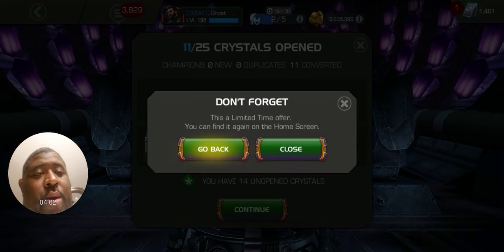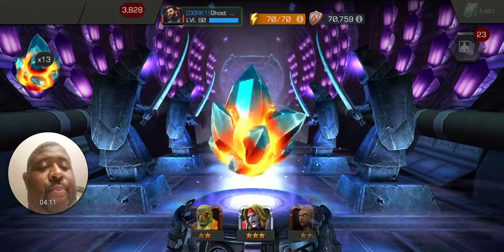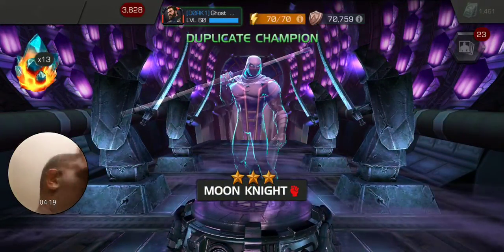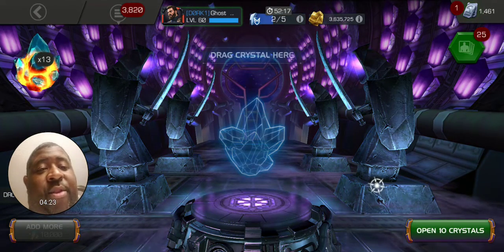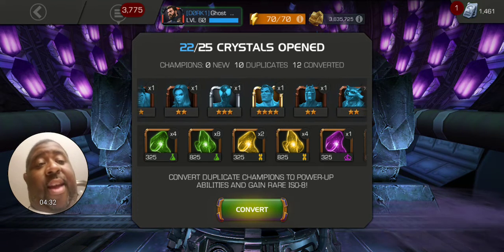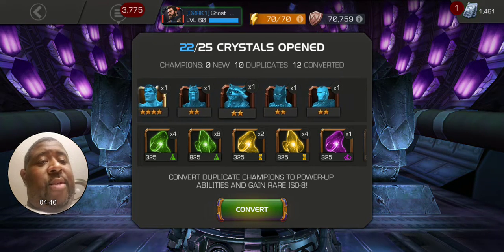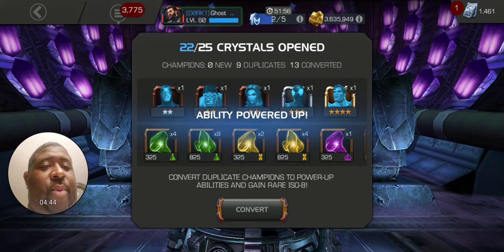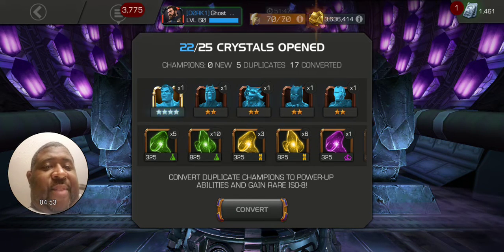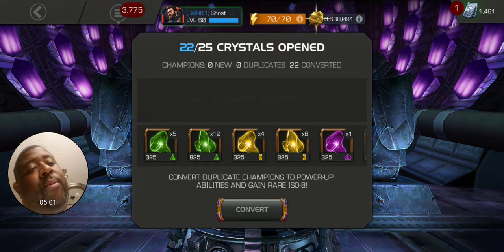Cool cool cool, close that out. We'll spin this one then pop the next 10. Almost got four-star Quake — I would have taken that duplicate. All right, we got Wasp three-star, three-star Miles Morales, and we put an awakening gem or dupe on our four-star Hyperion who I believe is sig 99 already. Nope — he's 98, so we need one more sig and next time he'll be max sig.